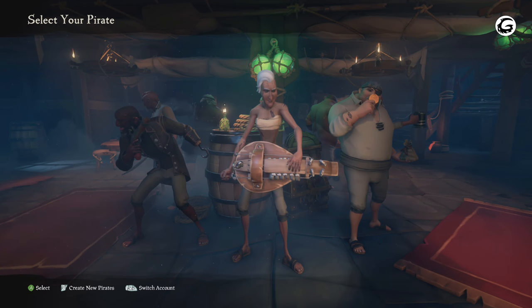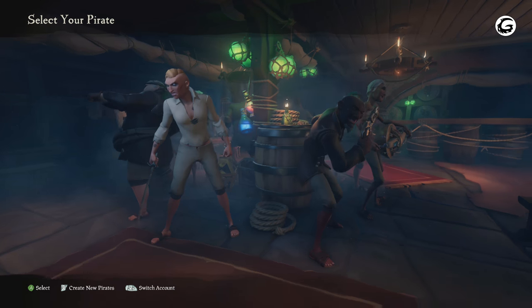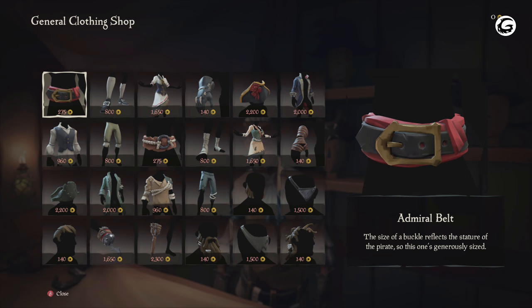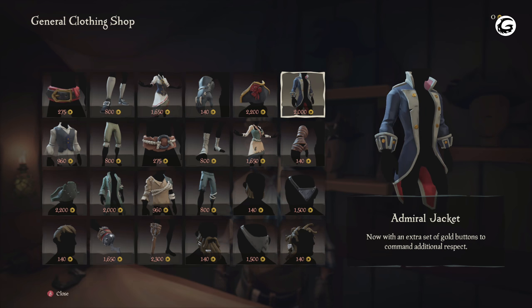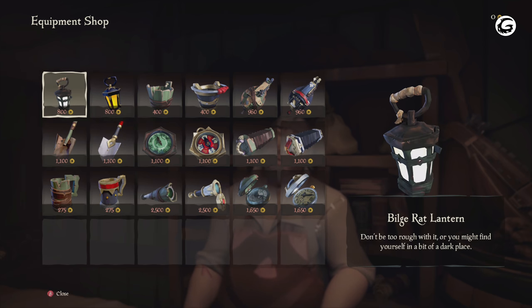I think Rare has done a great job here with variety overall. Remember, Sea of Thieves' main progression system is based off earning gold and reputation with the trading companies, and the shopkeepers sell a ton of different cool outfits and armor sets. So if you combine this with the IPG and all the stuff you can get in the main game, I think we're all in for a great treat as far as character customization goes.